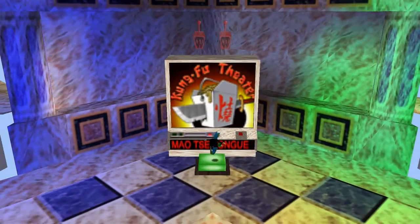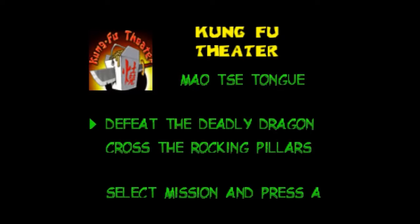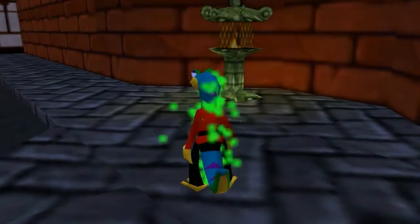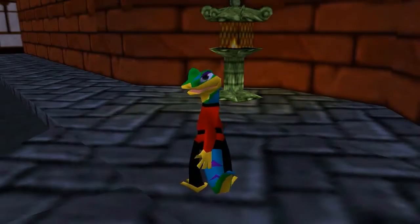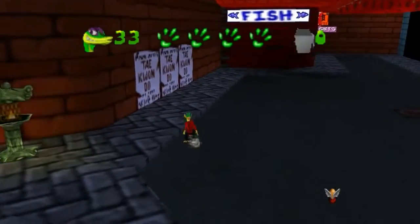Mao Zedong, kung fu theater — let's do it. These are some fun levels. We got 'Defeat the Deadly Dragon' and 'Cross the Rocking Pillars.' Oh yeah, here we go — scary dragon. I'll beat this level but in an hour I'll be hungry for another. Okay, that's funny.